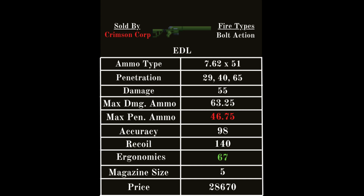Starting off with the EDL, we've got an ammo type of 7.62x51. Penetration is going to be 29, 40, or 65 depending on which bullet type you take. Damage is normally 55, and if you take the ammo type that maximizes damage you'll be getting 63 rounded down. If you take the ammo type that maximizes penetration, you'll be getting a damage of 47 rounded up. Accuracy is 98, recoil is 140, and ergonomics is 67 — that's actually best in class. The magazine size for the EDL and all other snipers in their stock form is 5. It's sold by the Crimson Corporation at a price of 28,670 rubles. The EDL also has a built-in suppressor.